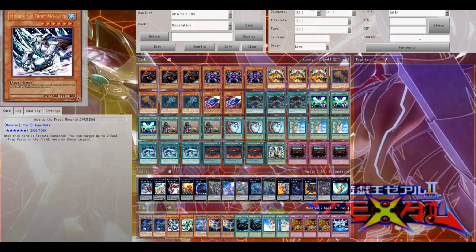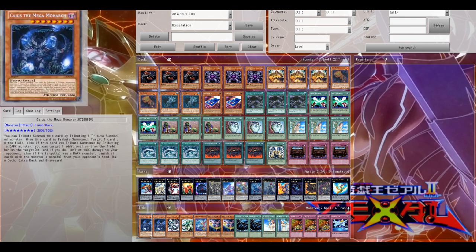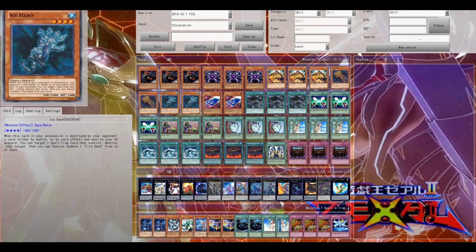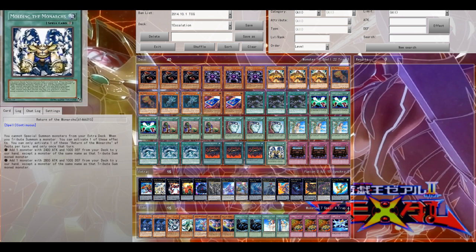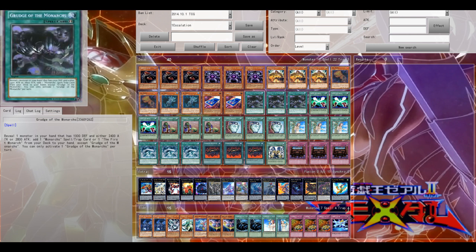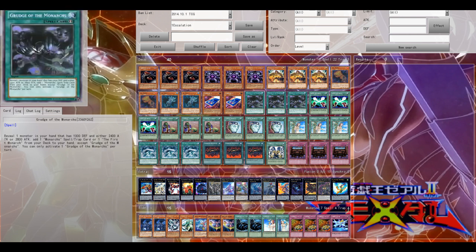This deck is called Tribute Stun deck, based around your Fiends — your Vanity's Fiend and your Majesty's Fiend. And with the new cards from the new set, with Grudge of the Monarchs. It's a new Monarch card — Monarch support — where you need to reveal a Monarch or a Tribute monster with 2400 or 2800 attack and 1000 defense. So you reveal your Majesty's Fiend or your Chaos in this case.